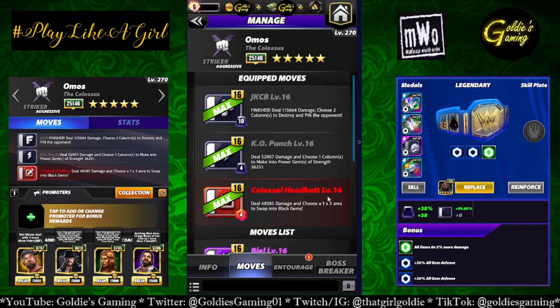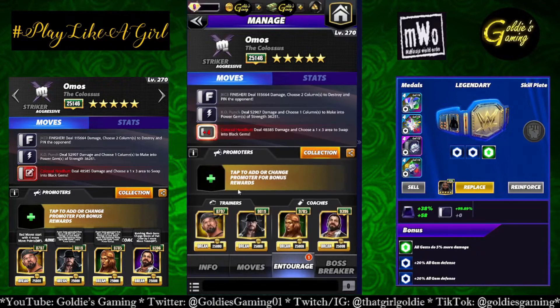Red 1 is the Colossal Headbutt, 4 MP, deals 48,585 damage and chooses a 1x3 area to swap into black gems. For entourage, we're running Butch for more starting red MP to get everything going on turn one. TLO Taker — not for the extra power gem because it's a set area — but he and Hall of Fame Nikki will still work on the damage, giving 53% and 10% more power gem damage respectively. Elias is here to charge up the black moves quicker.